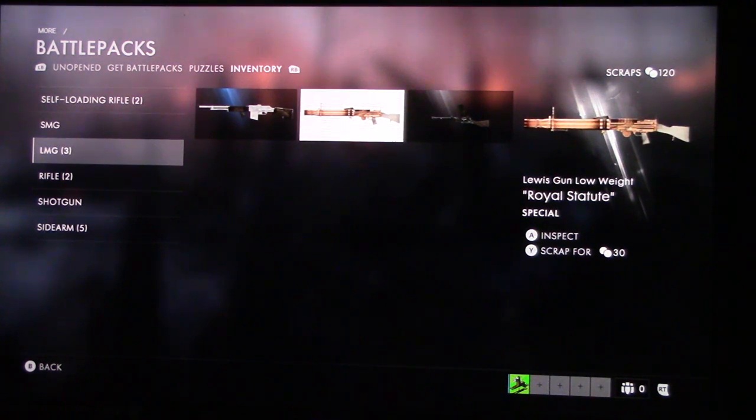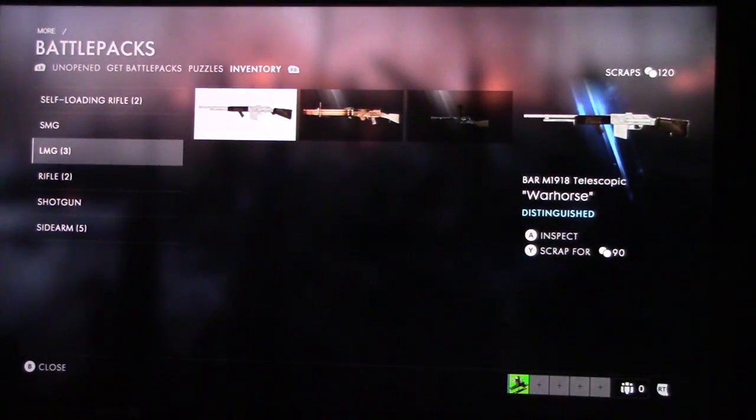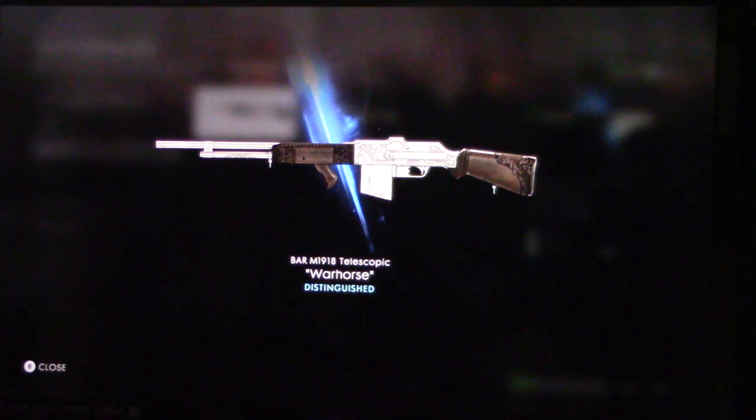There's our little Lewis gun from beforehand - I don't know if you've seen that little statue. That looks like it's copper - a war horse. I love that one. You can't go wrong with a BAR, unless you're facing multiple opponents - then you might get a little hairy. That's a good one.